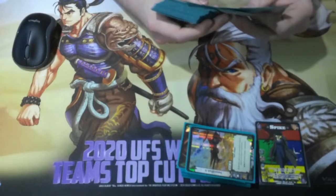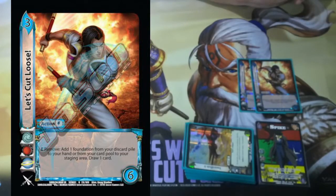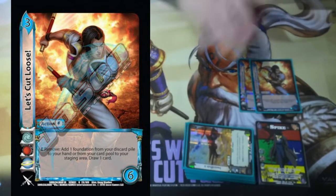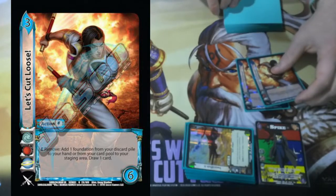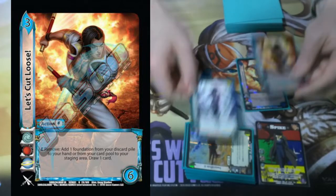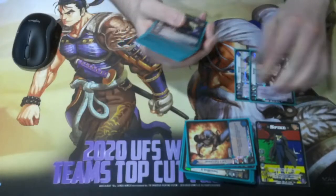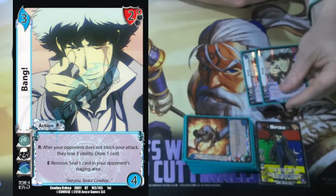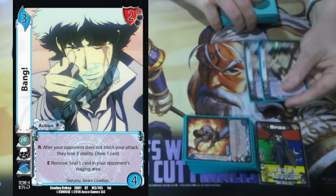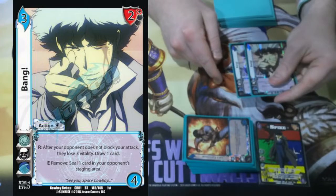Up next, we've got the actions. This one is Enhance: remove, add a foundation from my discard pile to my hand, or from my card pool to my staging area. The way Spike works, he just cares about cards leaving the card pool as opposed to being quote-unquote discarded. So if I build in a foundation and then Let's Cut Loose it down to my staging area, it counts towards Ace Maneuver's triggers and its Storm Count. In addition, Bang is just an all-around solid tech choice — there are plenty of cards in the game I don't want my opponent to use on either a defensive or offensive turn. This card just shuts them off, including my opponent's character.